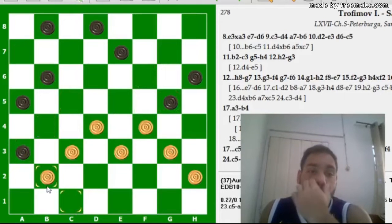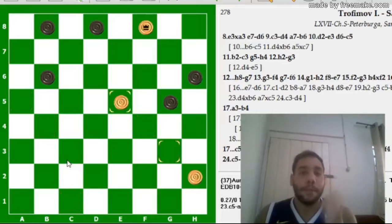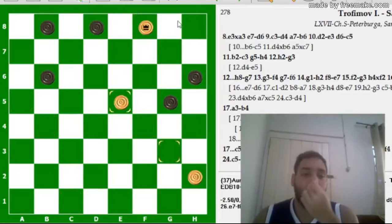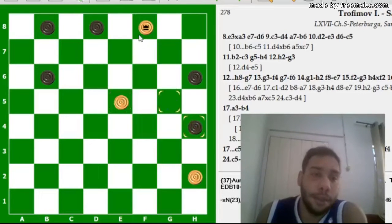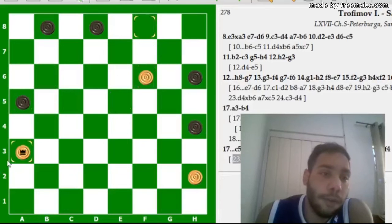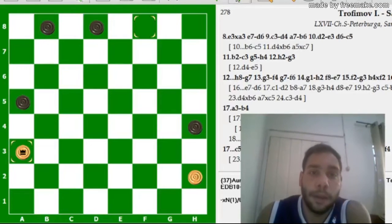Só que ele não contava com essa linda combinação que o Trofimov achou. Sacrifica lá, dá a dama, dá duas. E o jogo está ganho para as brancas. Por quê? Ele joga aqui, as brancas só mantêm a dama nessa linha aqui. Jogou E5, F6. Agora só as brancas mantêm a dama na linha de F8 e A3. Porque na hora que ele fornecer H6, G5 — só deixar tomar — e segura essas três peças.